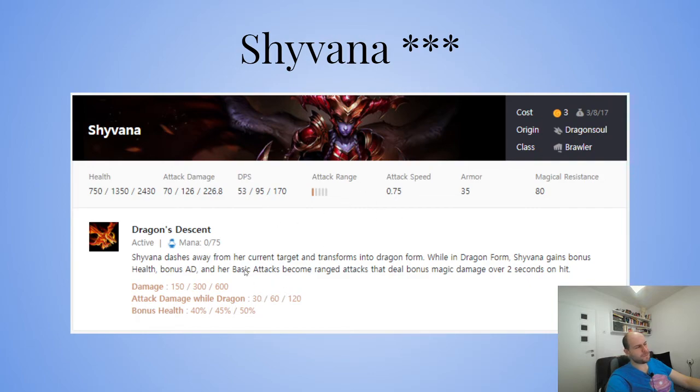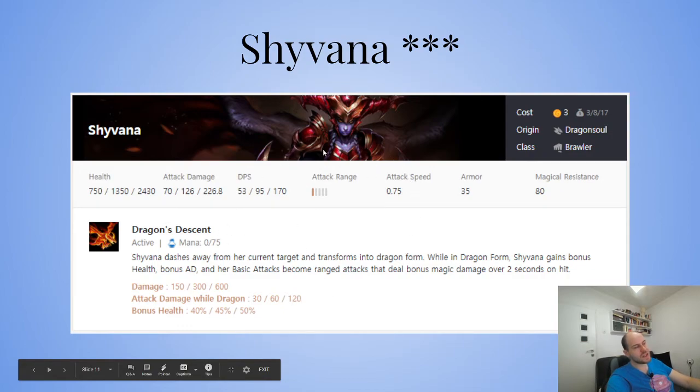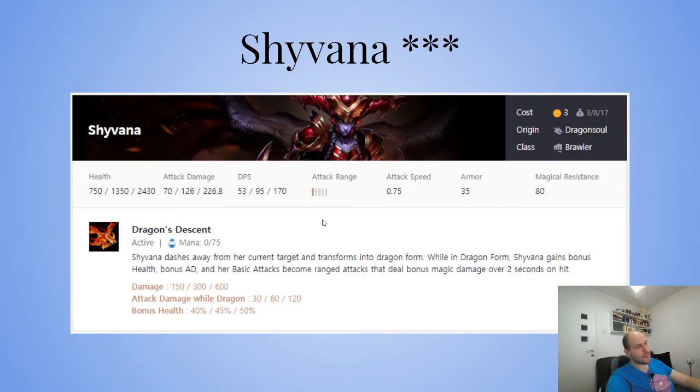If you get a chosen Shyvana, definitely three-star her. If you're running any brawler comp, you definitely want two-star Shyvana. She's just so powerful. The only issue is Shyvana and Sivir look very similar, so I get them confused. Just get used to the models — sometimes I pick one up from carousel thinking I'm going to two-star one, and it's actually the other unit.